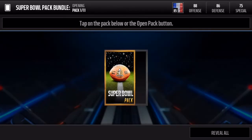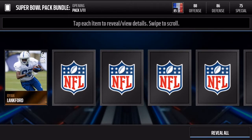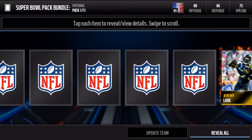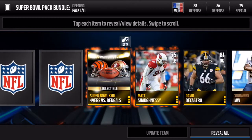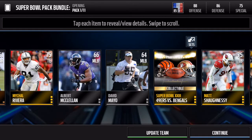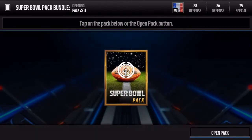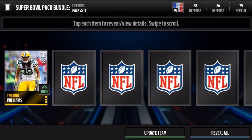Let's go, let's see some big pulls. Open this card first — we'll go down to the far side. Open this one up: Jeremy Lane, Bridgewater. All right, so there's our collectible — we get a Super Bowl 23, 49ers versus Bengals.